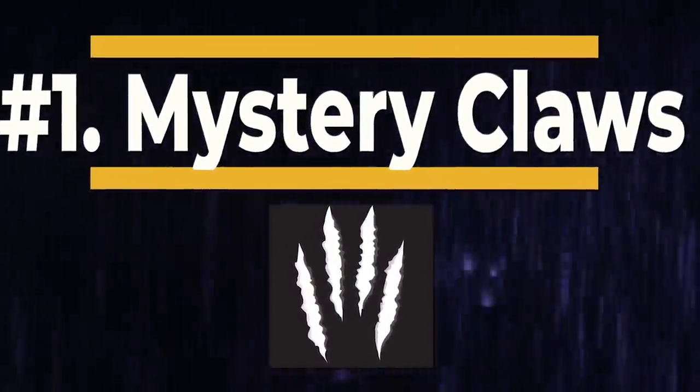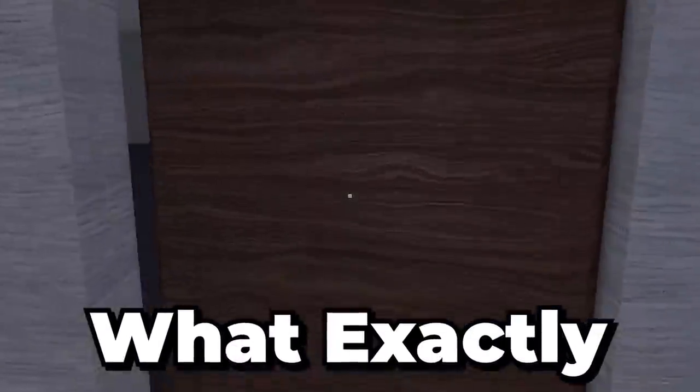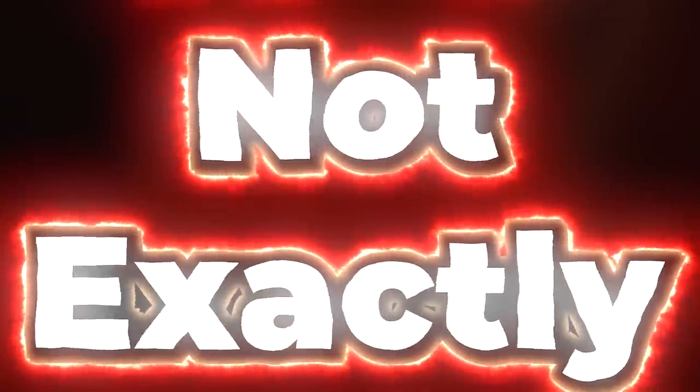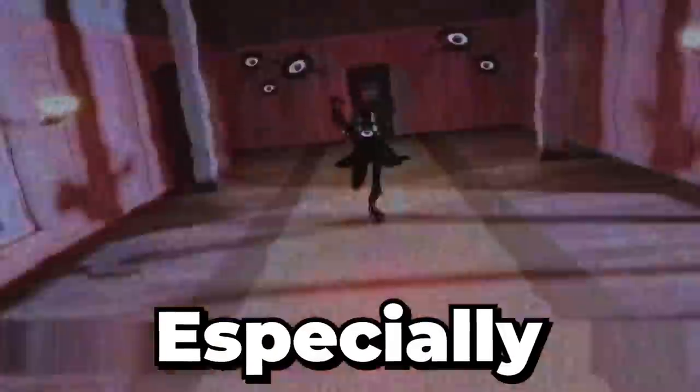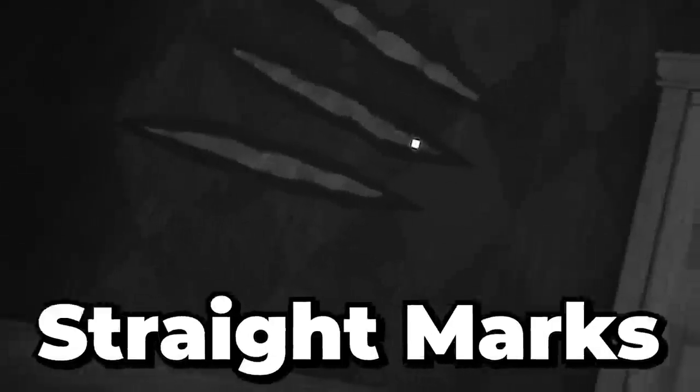Number 1: Mystery Claws. What exactly do I mean when I say that mystery claw marks were uncovered within the Doors update? During the later stages of the game, especially right around door 60 and 80, we can notice the atmosphere of these rooms start to get a lot more aggressive and quite scary. Broken boards all over the ground, whole chunks of the wall being torn apart, and random claw marks shown on various walls — always with 3 long straight marks.